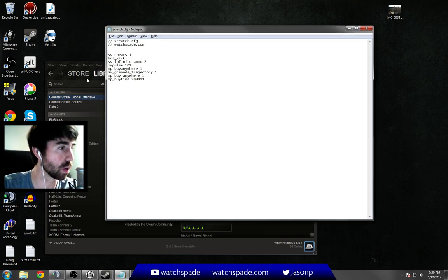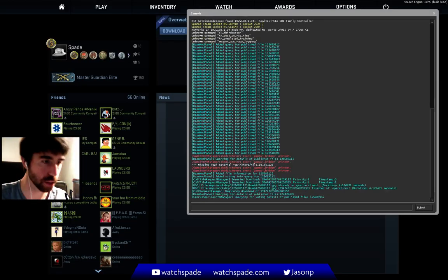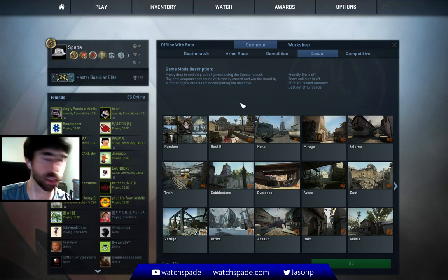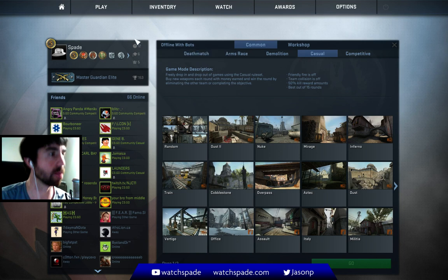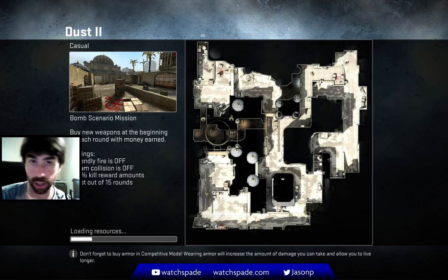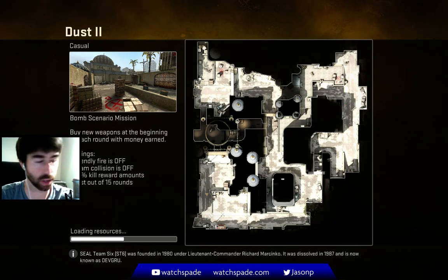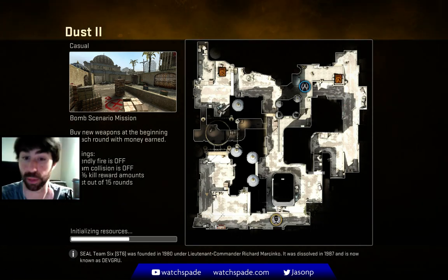So let's go see how it works. Let me hop in a game here and check it out. First things first, you start an offline game — I'm watching streams and I'm like, that's a sweet flash, I want to try it out. So I go into Play Offline with Bots. You can select bots if you want, and then the scratch config will kick the bots, so it doesn't matter that much. And so let's hop into Dust2.